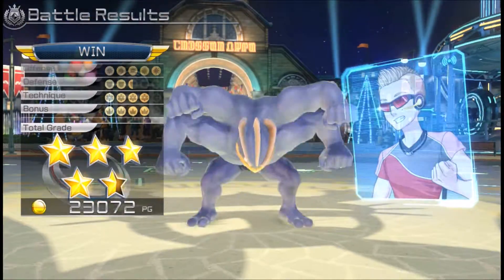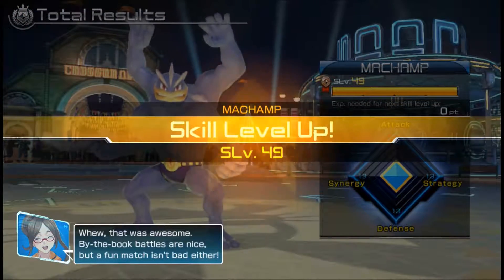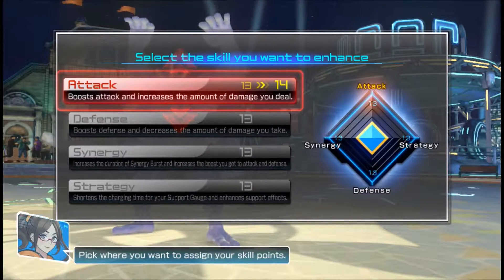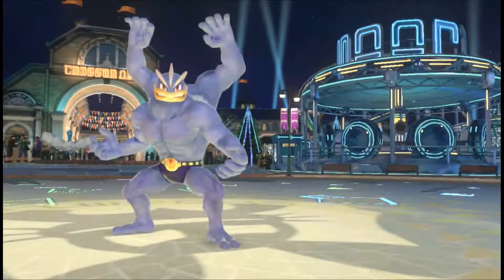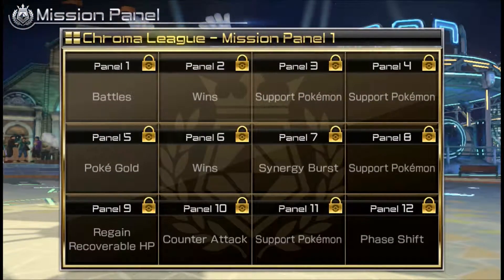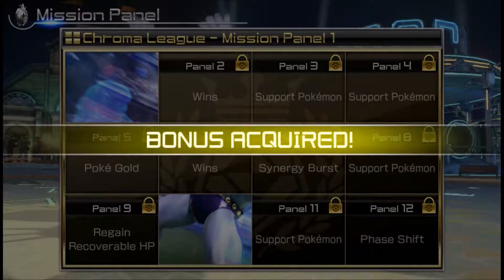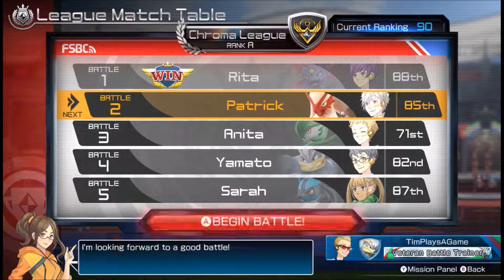We get a four and a half star performance. Ooh, skill level 50 — nice. We'll boost up his attack a little bit. Rush, rush, rush — yeah, that's my battle style right there. Step not working? Well, you gotta rush, man.